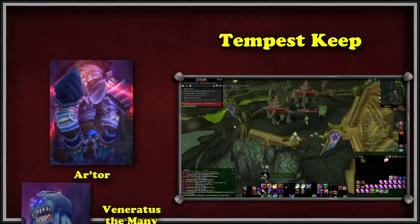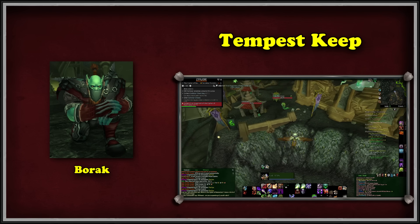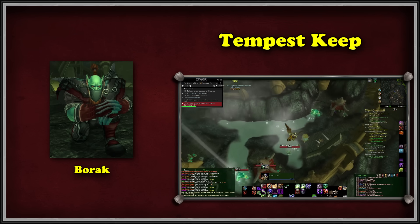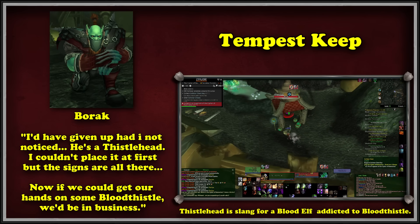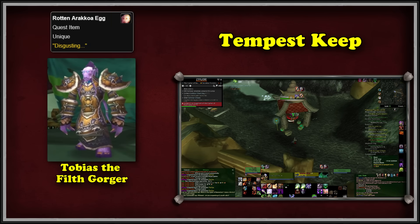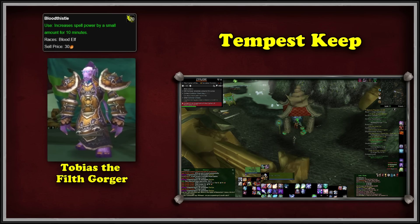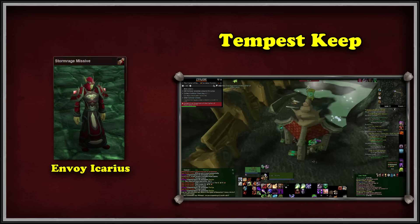The old orc then sends us after his third son, Borak, who has been keeping tabs on the Blood Elves guarding the last part. He explains that our objective will be hard to obtain as the elves have been moving it around. The messenger who carries its location is addicted to Blood Thistle. We go to Shattrath to meet shady businessman Tobias the Filthgorger, who gives us the drug in exchange for a rotten Arakkoa egg. With the bundle of Blood Thistle ready as bait, Envoy Icarus sends off his bodyguard to sniff his supply in peace. We pounce on him, assassinate him, and loot the Stormrage Missive.